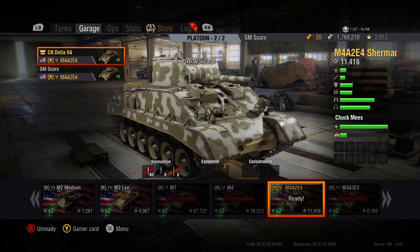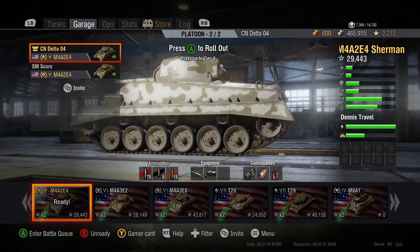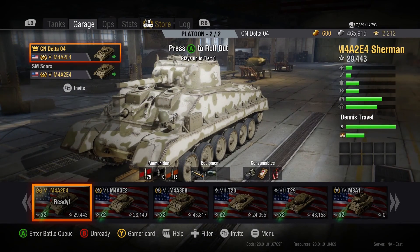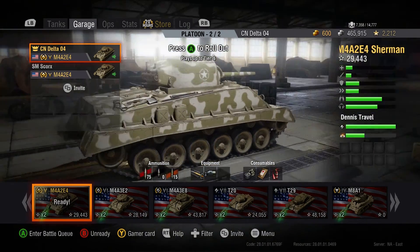It doesn't have a fancy nickname like the Jumbo does or the Easy 8, but it is what it is. Before we actually get to playing some games in this thing, I just want to go over the specs. This is a premium tank and it only comes into the shop every once in a while. I personally bought it because I own most of the Shermans — I have the Shermanator Achievement, which requires having the M4 Sherman, the Easy 8, and the Jumbo all at the same time. I just thought the E4 would be a great addition.